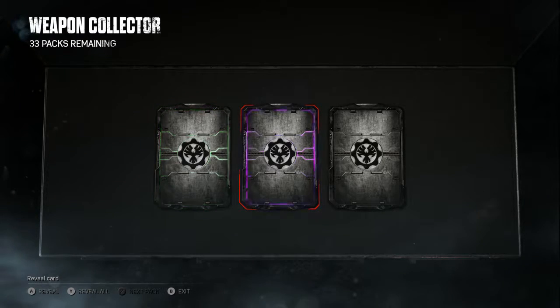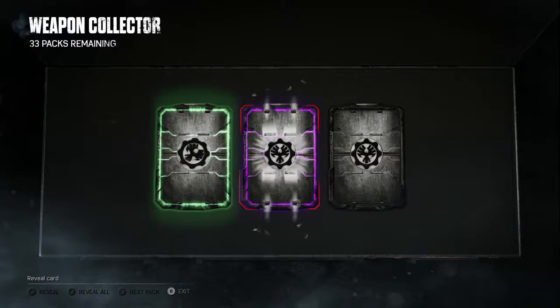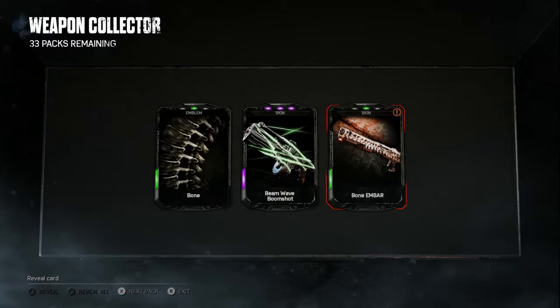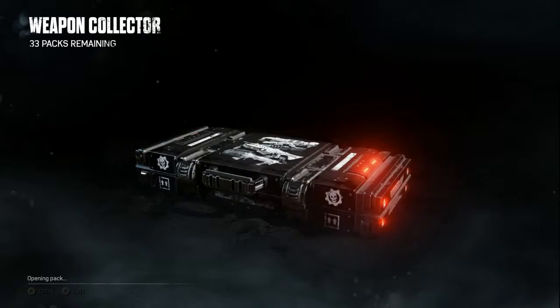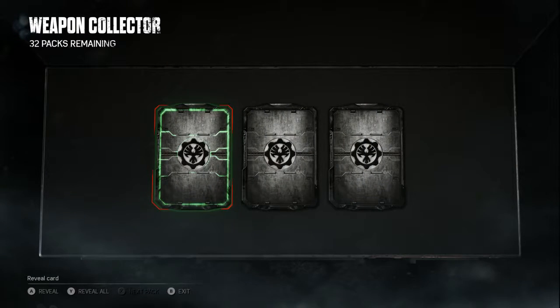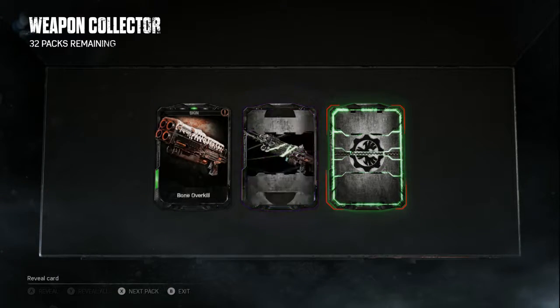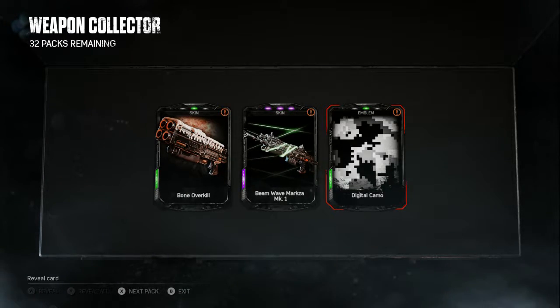We got a green, another purple, another green - almost the same. Let's look at the cards. The same card, only the last one is new - the Bone Ember. Alright, next pack. We got three new ones: the Bone Overkill, the Beam Wave Marksa One, and an emblem - a Digital Camo.